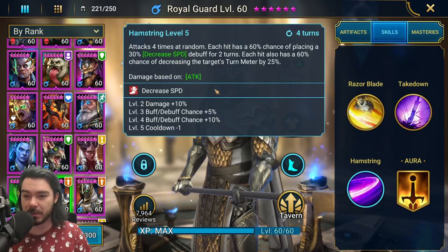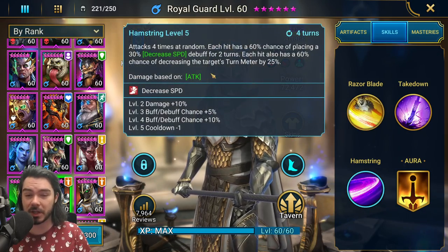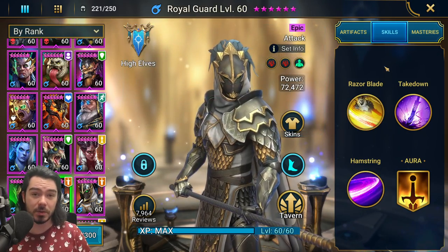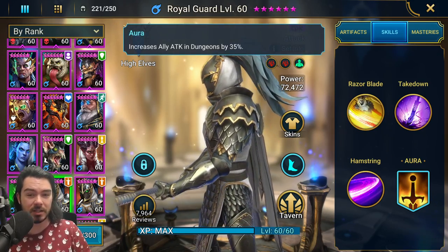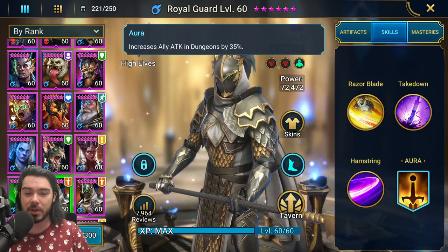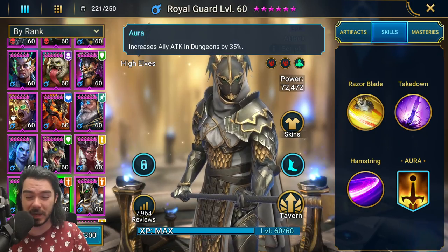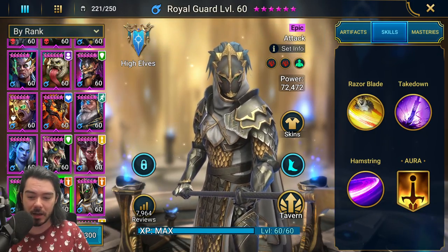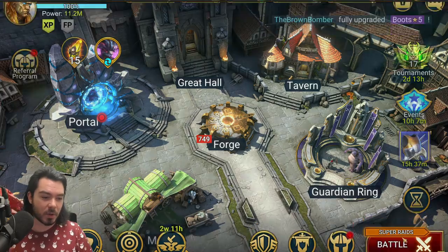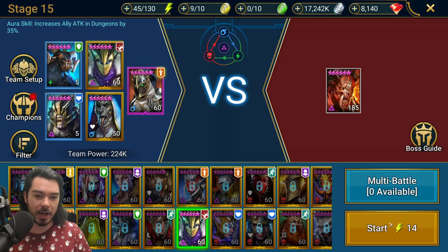Comparing him to Husk in Hydra — he's squishier than Husk, but he brings decreased defense and decreased speed, which sort of balances out. He also has a really good aura that gets forgotten about: 35% ally attack in dungeons. Really good. I use this in Minotaur all the time. Let me actually show you a quick run to show that aura in action.